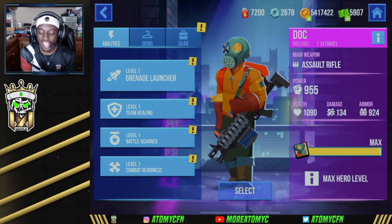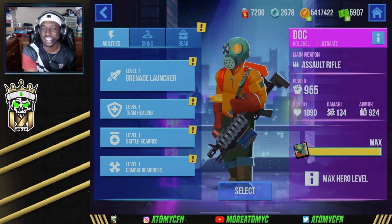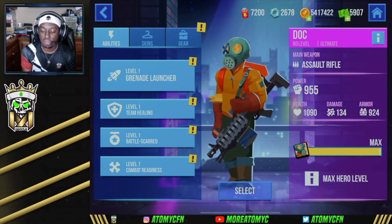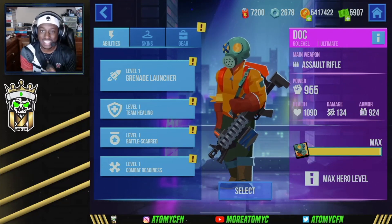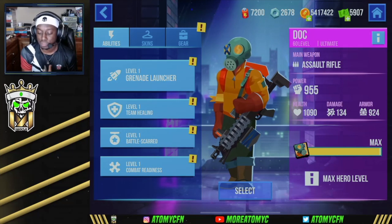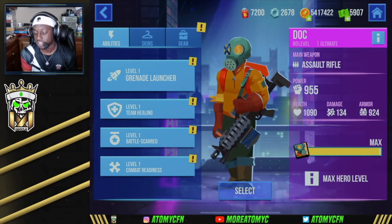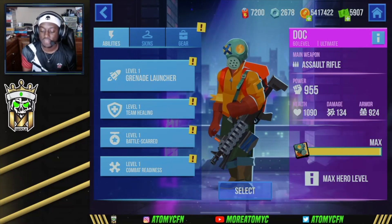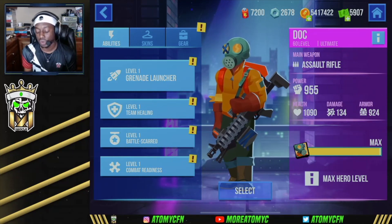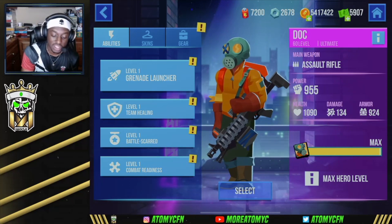The Doc has an assault rifle, but his AR is very unique compared to other ARs in the game. Most AR heroes have somewhere between 10 and 30 bullets per round, but the Doc actually has 70 — so his gun is almost like an AR-LMG hybrid. He's got really good range and a lot of bullets per clip, making him strong at close to mid-range. He has a power level of 955; my specific hero is at ultimate with 1090 health, 924 armor, and 134 damage.